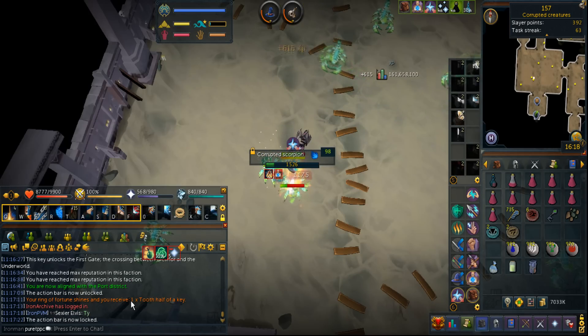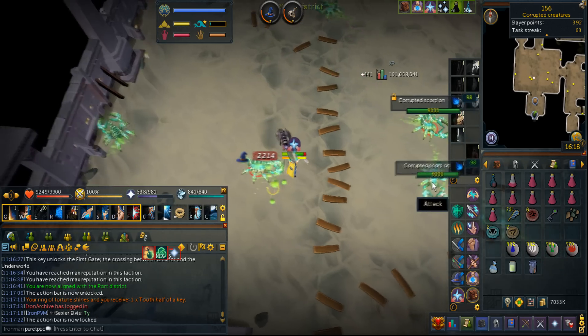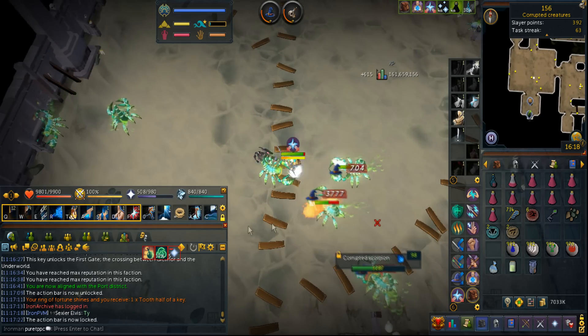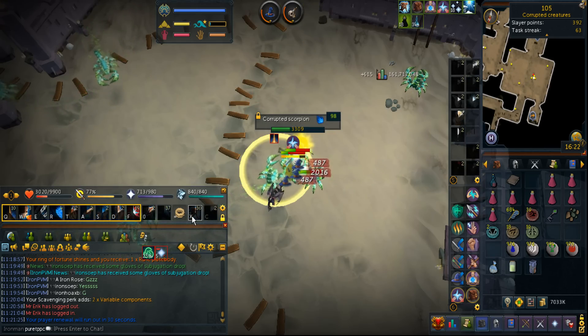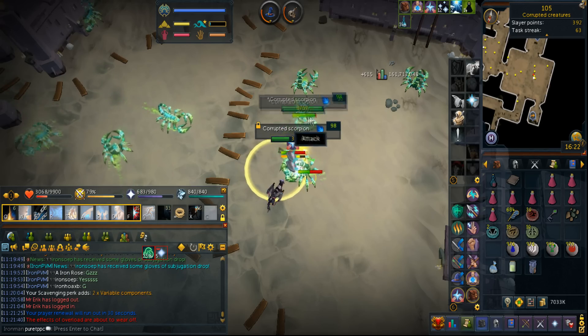You know what's funny? A Ring of Fortune shines and I receive a Tooth Half Key. I wasn't expecting that, but I don't even have Ring of Fortune and it still gives me this message. Surviving these tasks is actually a little bit hard because they can consistently hit like 500 or something. If I actually brought Aggression Potions, I'd be dead by now.